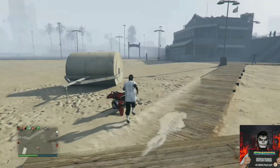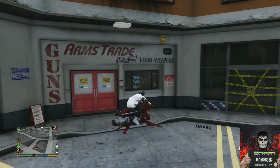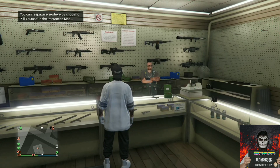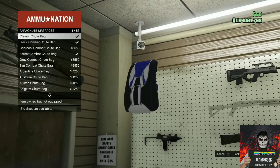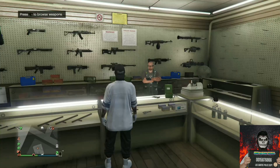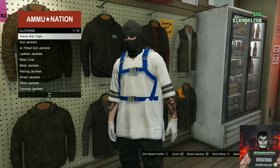Make your way to the closest ammunition store. We will be transferring over a black duffel bag to this outfit. If you do not have a black duffel bag, there will be a link down below on how to get one. Once at the ammo store, go to the front counter, go to parachutes, then parachute bags, scroll all the way down, and purchase the IS Zero Troop Bag — it's a blue and white one. Back out from the front counter, equip it on through your interaction menu, then go to the outfit section and save this as an outfit.